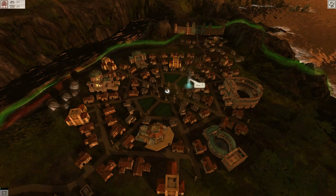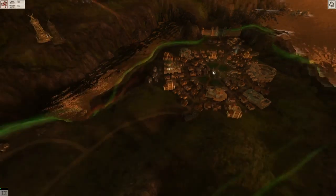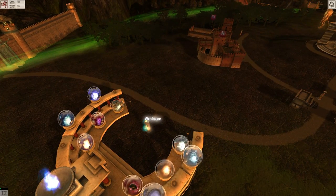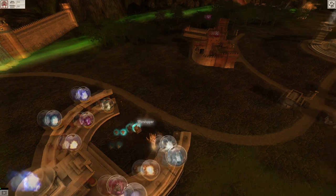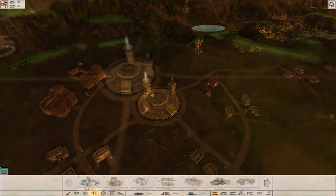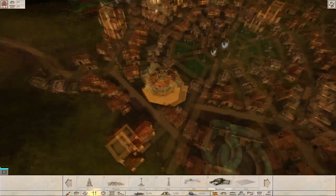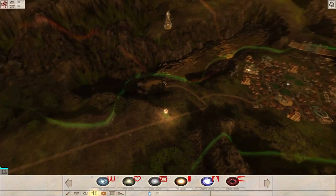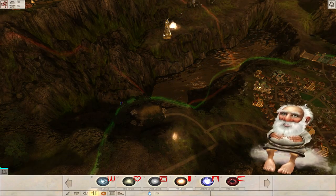So there you have it — the basic premise of this expansion pack is that you are against an evil god who raises undead armies and sends them against you. He comes into the game at the start, has taken over your homeland, and is taking over the world, and you have to come in and stop him. You've got two choices: you can do it the good way or the bad way.